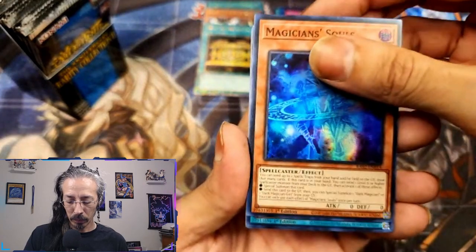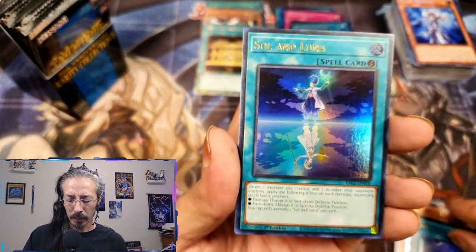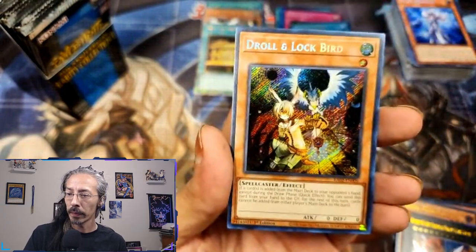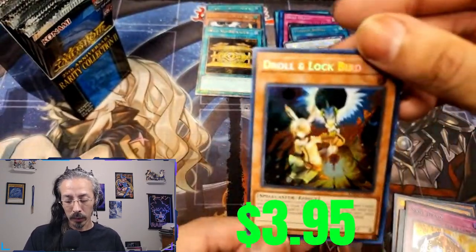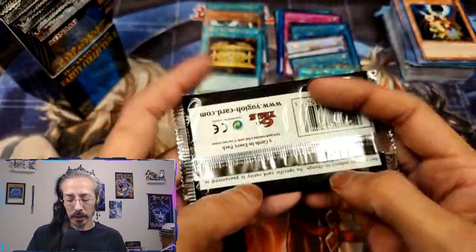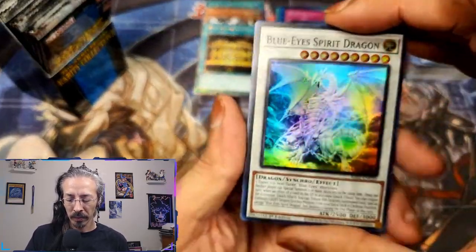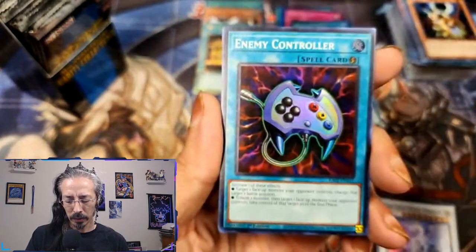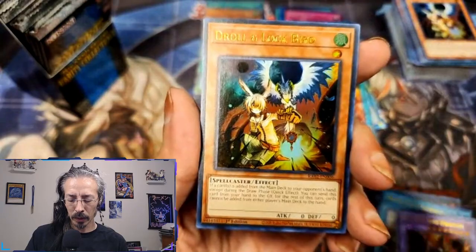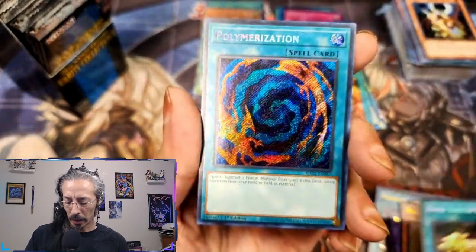Magician's Souls, Exosister packs, Rescue Rabbit, Goldmeister, Charge of the Light Brigade, Soul and Luna, Number 30, Skill Drain secret, and a secret original art Droll & Lock Bird — nothing special out of that pack. So we're due for some luxury rares out of this one. Blue-Eyes Spirit Dragon, Number 60, Enemy Controller, Raigeaphobia, Red-Eyes Dark Dragoon, Troll & Lock — good pack so far — Rescue Cat, secret Gold Sarcophagus, and a secret Poly.